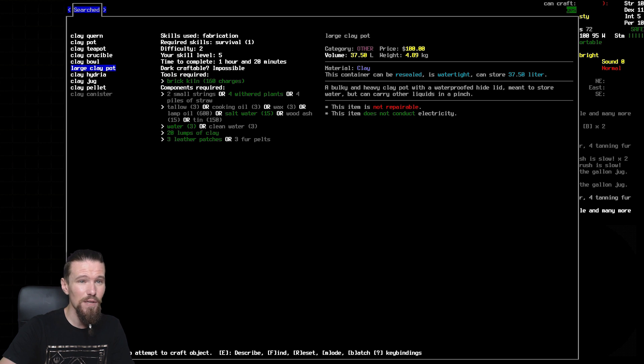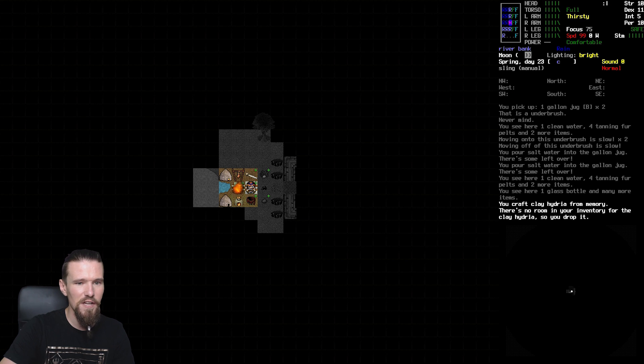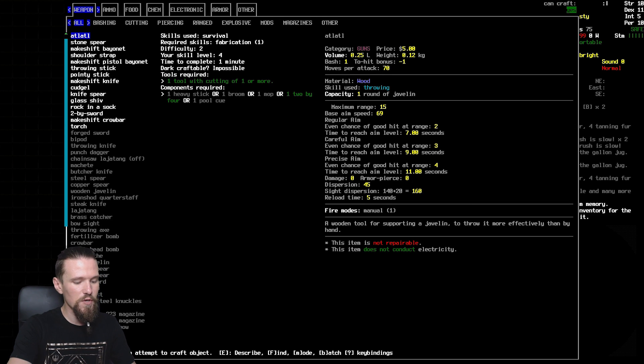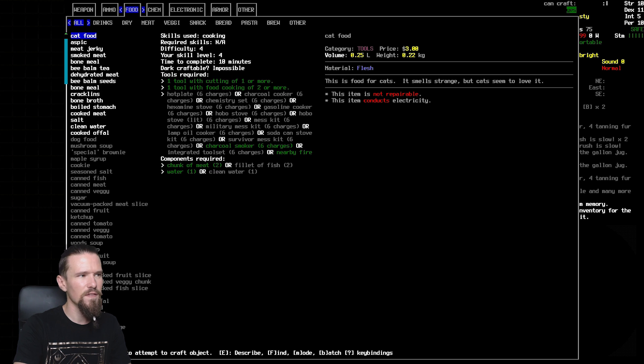The large clay pot can store 37 liters - great for fruit wine once we get to that. For now though we'll go for the hydrea since that's what we'll use for water. It takes 45 minutes, difficulty is two, so we should smash this out without much trouble. And sure enough we've done it. We should be able to store about 15 liters of clean water in there.